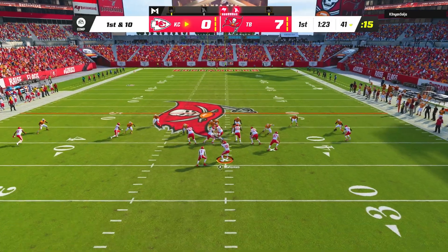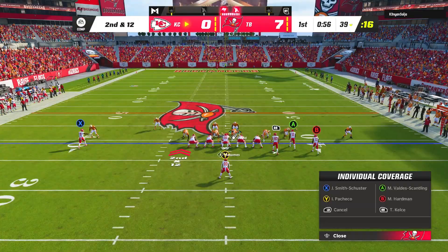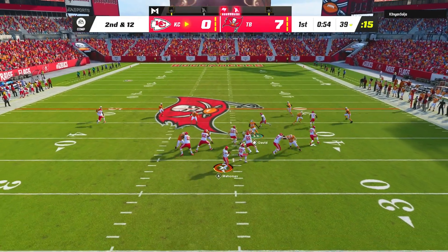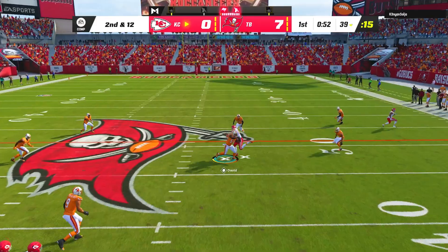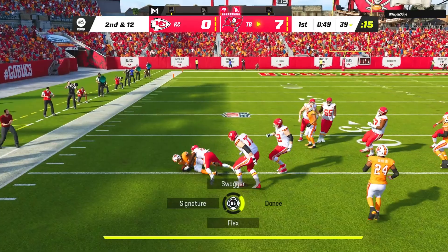On the next play we got back on track with an easy gap shoot up the middle against the 0-1 trap run. On second down I usered with Lavante David to jump right in front of Travis Kelce's trail route to bring in the interception and return it to the 35-yard line.